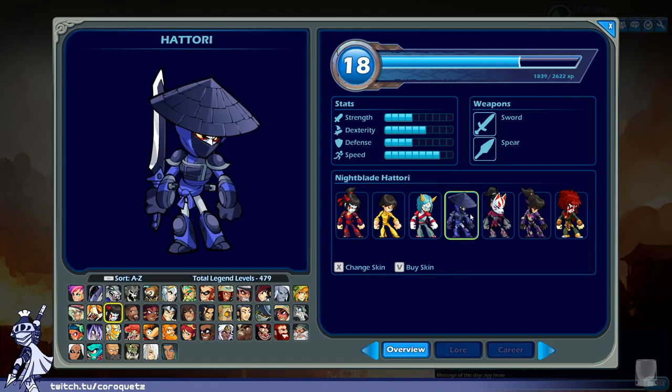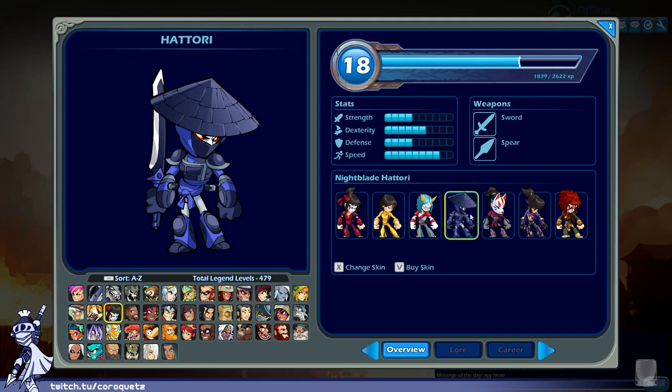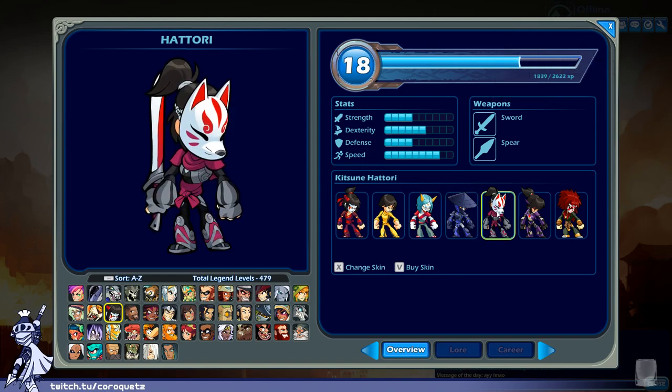Night Blade Hattori — a stealth version of Hattori. She's still wearing war paint but with blue stealth gear on top. It's an okay design if a little boring. Hattori is a bit more loud and flamboyant as a character — maybe if the stealth gear were a darker red it would work better for me. The blue isn't really Hattori's color. Still nothing too wrong with it. Night Blade Hattori gets a B plus.